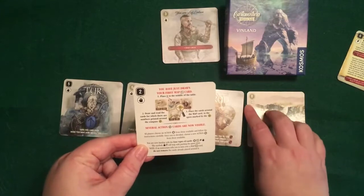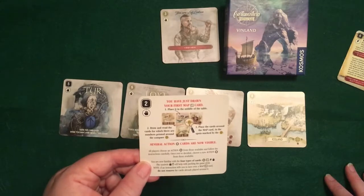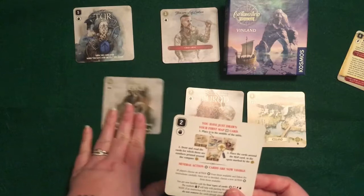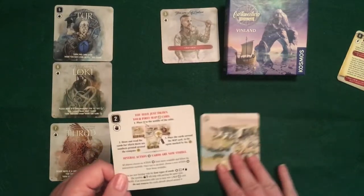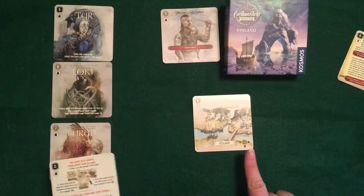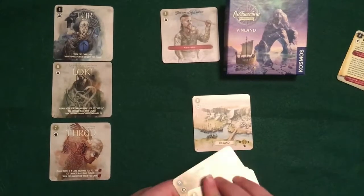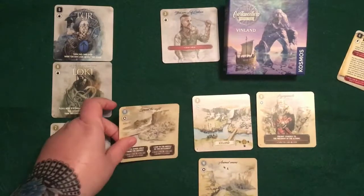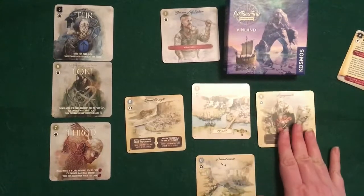Card number eight is our first map card. The directions tell you to take card eight — the map card — and place it in the center. If you look down by the compass, you'll see there are three numbers, and we're going to draw those three cards off the deck and place them where everything corresponds.